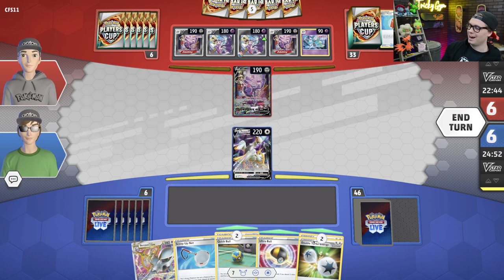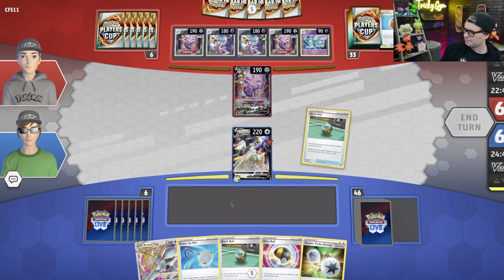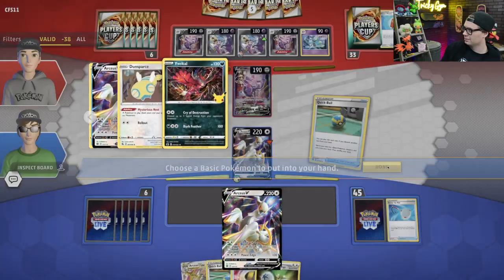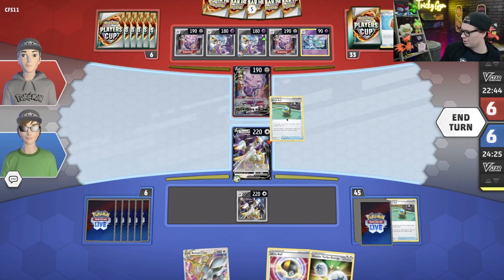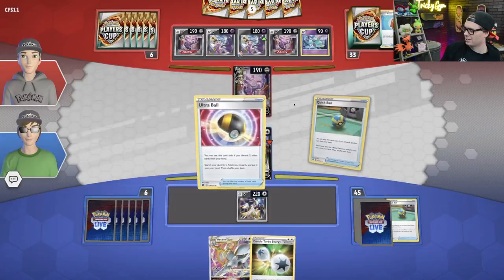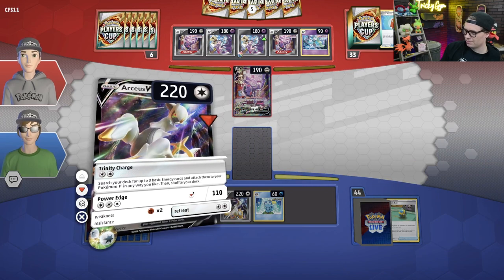It's definitely a little intimidating, but it's fine. I'm going to Quick Ball away, Scoop Up Net, and just go get another Arceus. Then I can probably Quick Ball away this Ultra Ball too because I don't really have the cards in hand to play it. We can just get a Sobble, and then we'll use Trinity Charge. It's a pretty good turn for me.